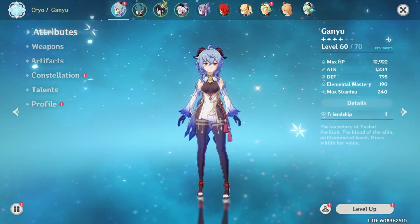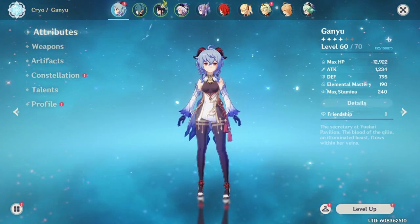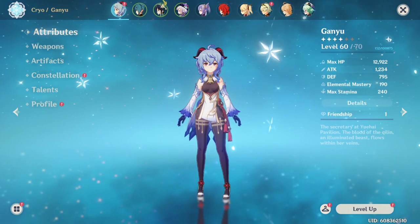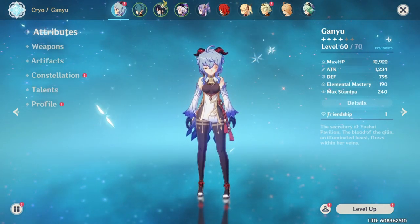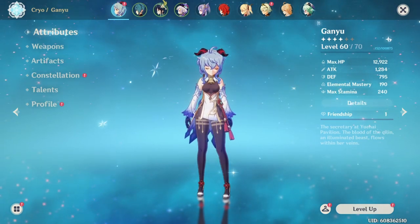Hello everyone, welcome back to another Genshin Impact video. Today we're going to do a damage comparison between the Amos Bow and the Skyward Harp. We already know the Amos Bow is hands down her best weapon, but the main purpose of this video is to compare the pros and cons of each and decide what to do if you have the Skyward Harp.